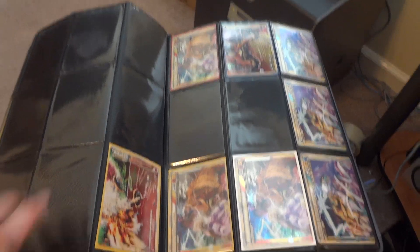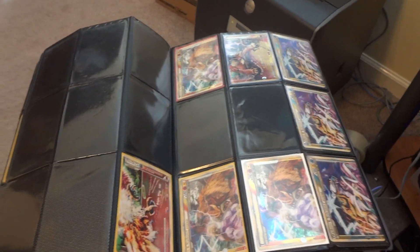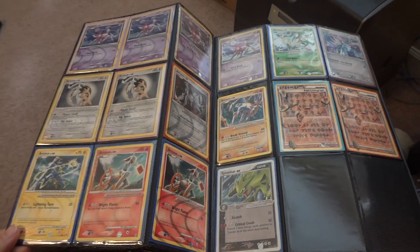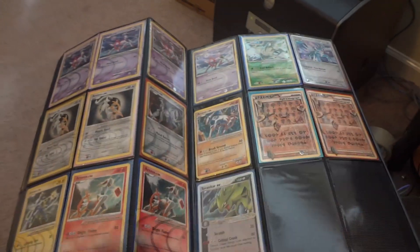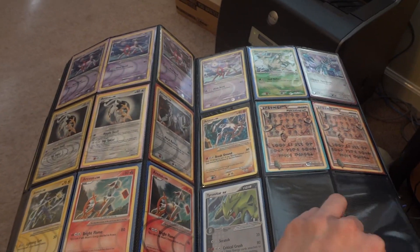We've got some Legend pieces, and I realize the glare is actually pretty nasty, so I apologize for earlier in the video — the lighting is a little different at my new place. There are plenty of Arceus cards, some Alf Lithographs. I was just telling a guy I didn't think I had any Shinies left, but I do have one Shiny Dialga left.